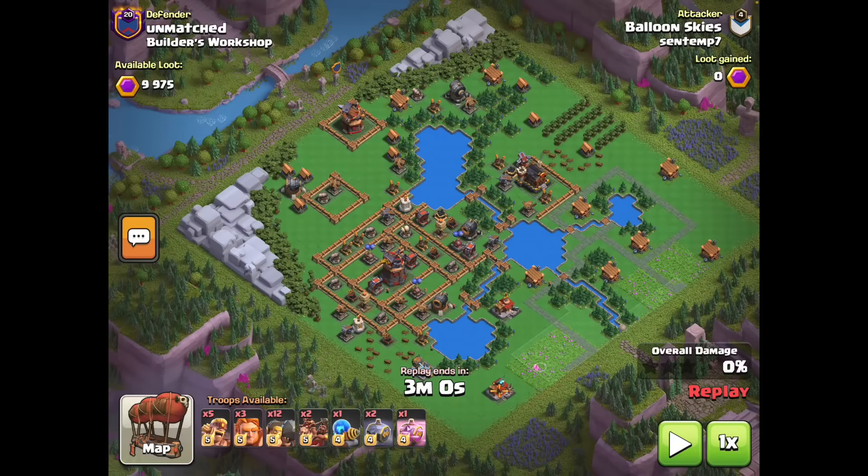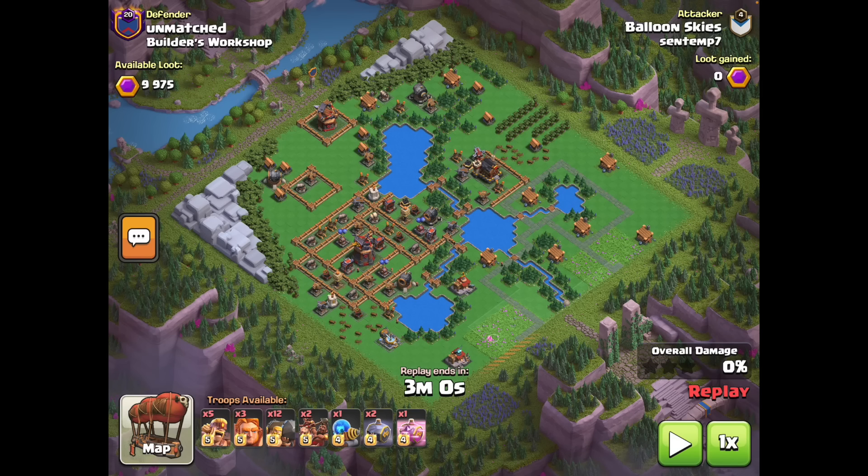A bit of backstory: I needed to one-shot this Builder's Workshop in order to claim the record because I was running out of attacks and was going to fall just short. I needed some one-shots on this raid and did not have any default layouts to get any against.